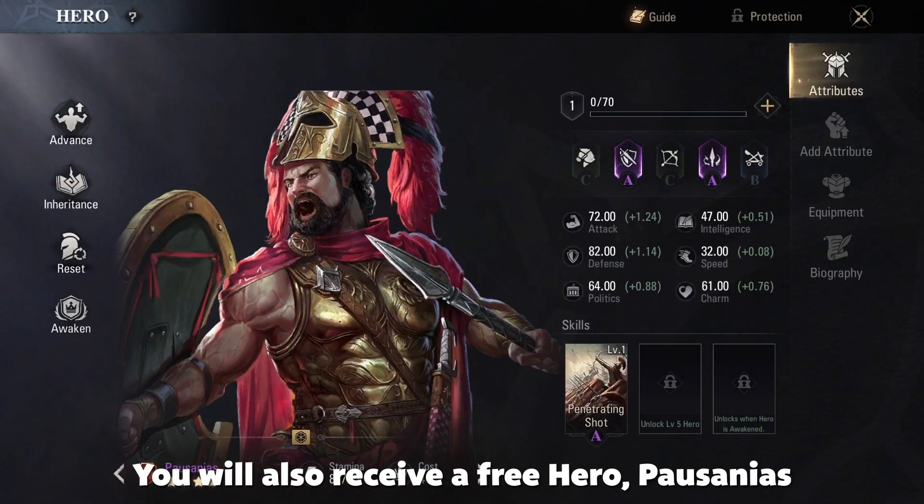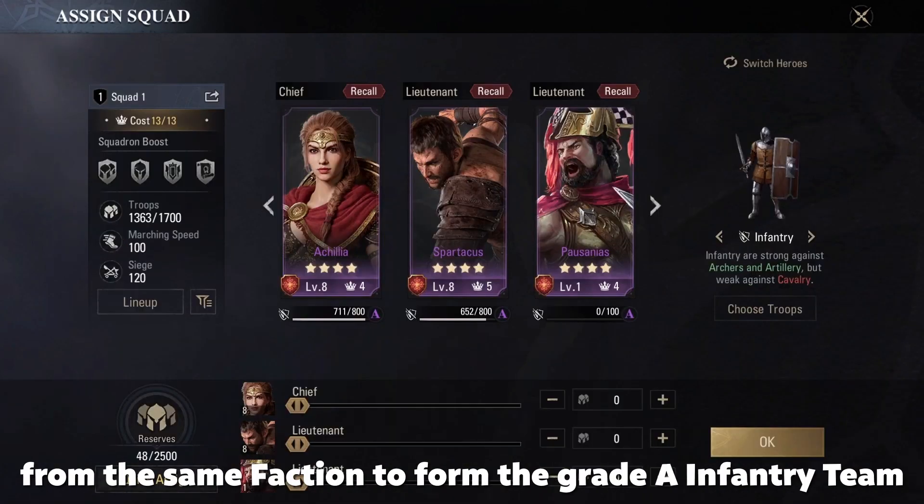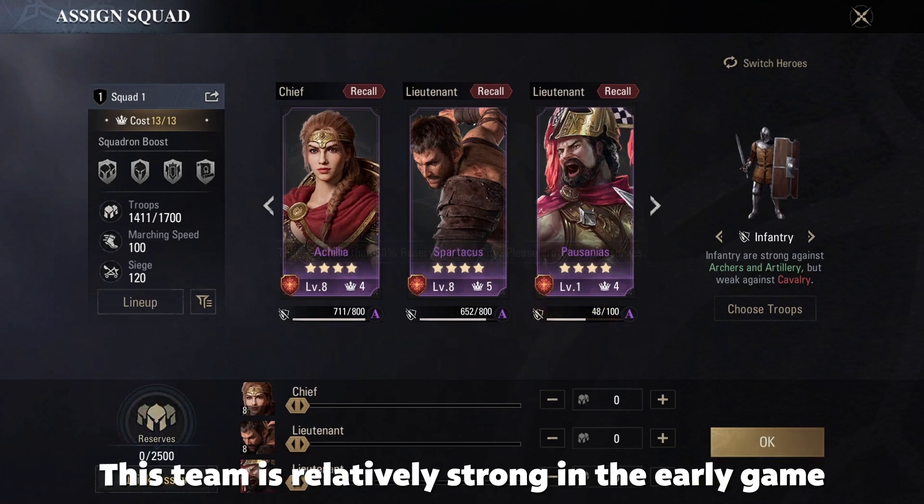You will also receive a free hero, Vassanus. This hero can be teamed up with Achillia and Spartacus from the same faction to form the Grade A infantry team, which is relatively strong in the early game.